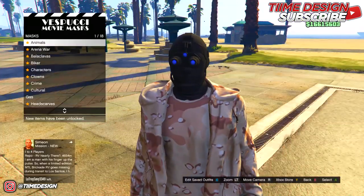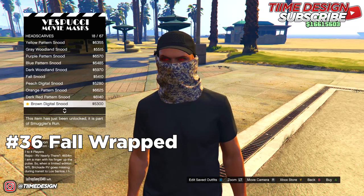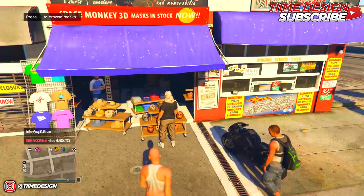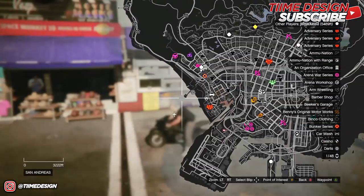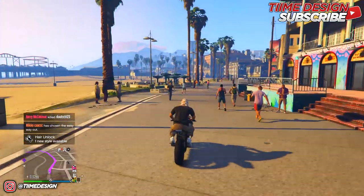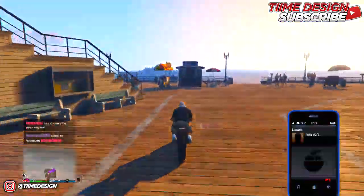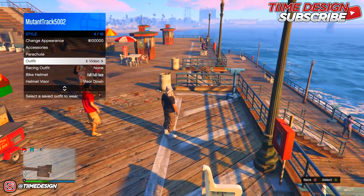Head over to Head Scarves in the mask section and look for the Fall Wrapped Head Scarf — it's number 36. It literally matches the outfit. Once you have that, head over to the telescope area at the pier/docks. Do not go to your apartment to do the telescope glitch — if you do, it will mess it up. We need to do it outside. I've tried doing it indoors and the scarf disappears every time, so make sure you do it outside.